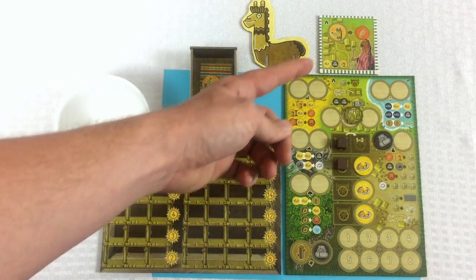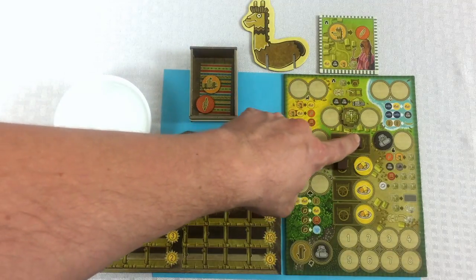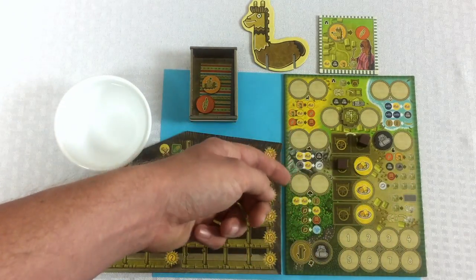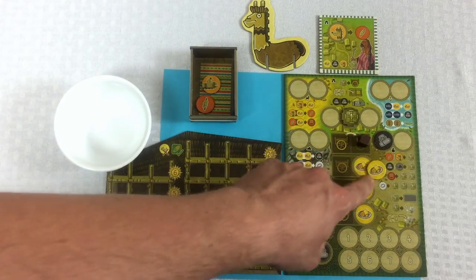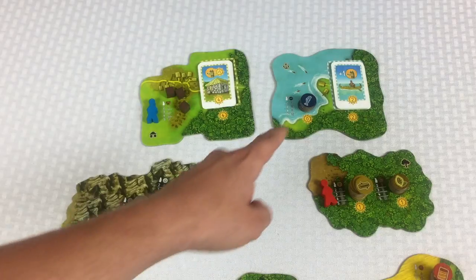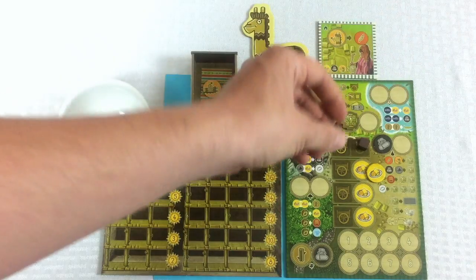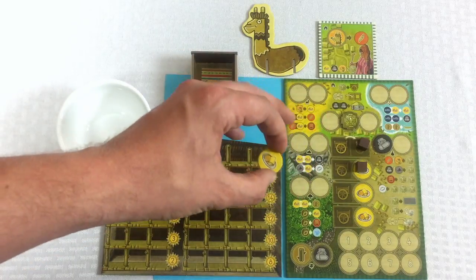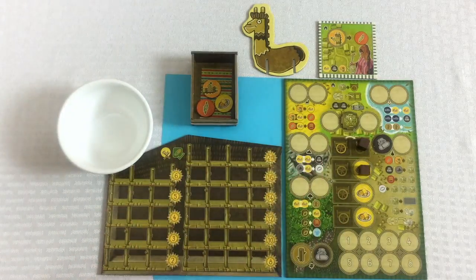Let's talk more about movement. If I hadn't acquired this cart and had put a food here, that food lets you move to an adjacent place. Looking where I am now, had I not picked up a cart I could come over to the harbor or the mountain by spending the food. But where I do have the cart, I'll slide this over and pay the food. When you pay a circular token, it goes into your discard pile. Now I can move anywhere on the board — I'll move all the way down here and turn in this stone to pick up a coin.